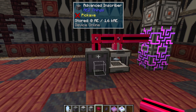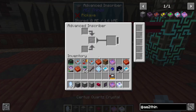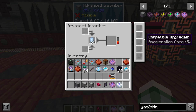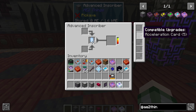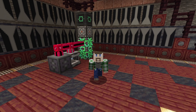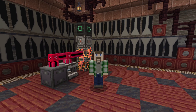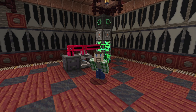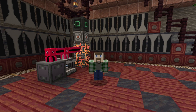At which point it just becomes a straight drop-in solution into your network. And you can now start tossing full stacks into this, and it has more upgrade slots for acceleration cards. It's a great deal easier to automate because of all of that. I think it's pretty obvious how all this works, so you can just toss a pattern provider on top of this and it just does its thing.